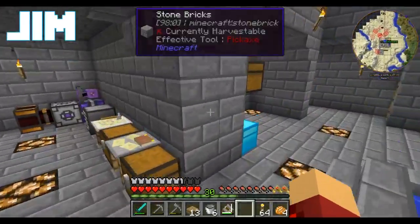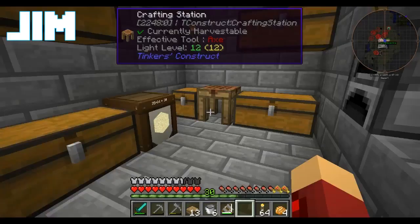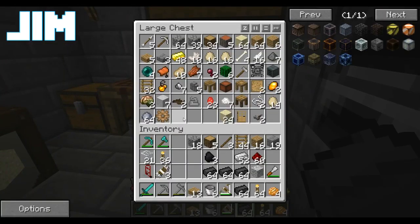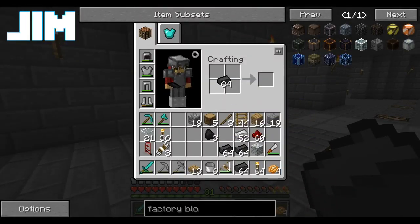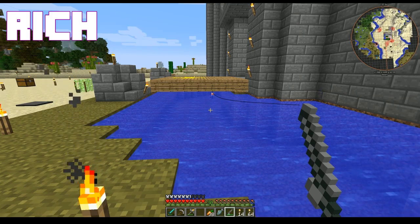And will Jim be smart enough to follow behind his turtle and place torches? No, I'm doing stuff. I've got things to do, I don't have time for that. Alright. I may have to make a chest to store my stuff because of all these varieties of fish I'm catching. Ooh, neat.